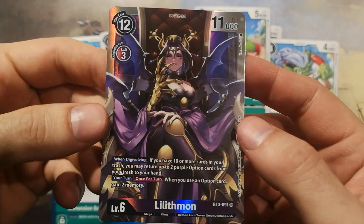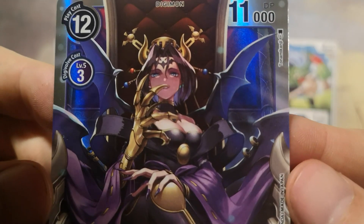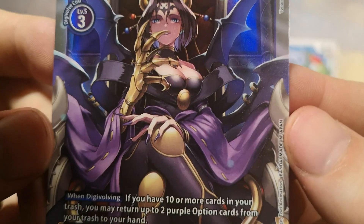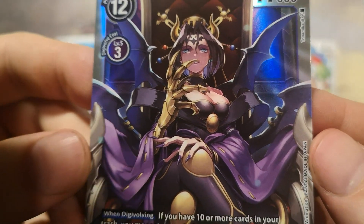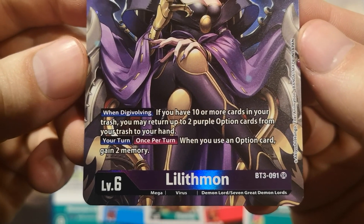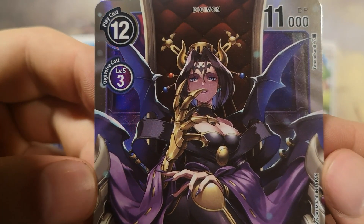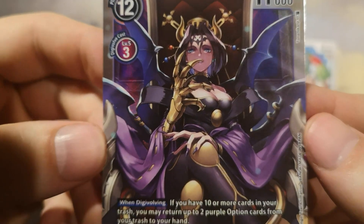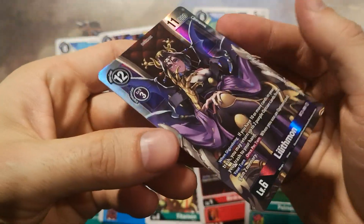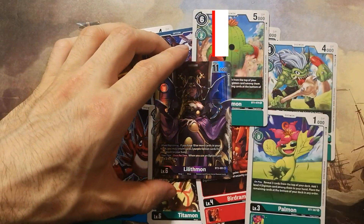Last card is — wow — Lilithmon, super rare! This is our second Lilithmon. I'm very happy to receive this awesome Digimon card. Just look at that artwork — Tony Mikanji, nice work. She's a Mega Virus, level six, play cost 12, Digivolution cost only three. A wonderful card to find in this booster pack. Let's see if we'll find more like these in future packs.